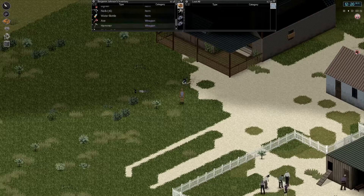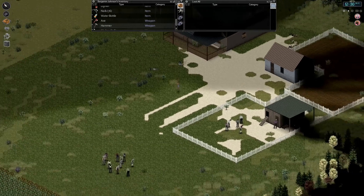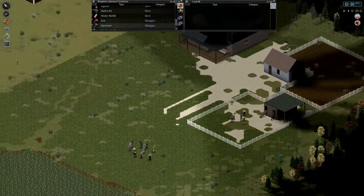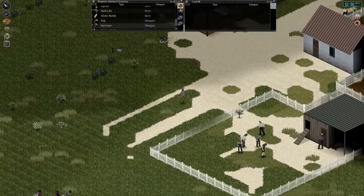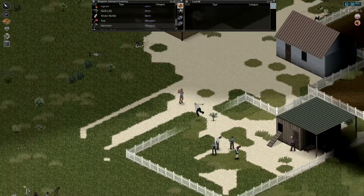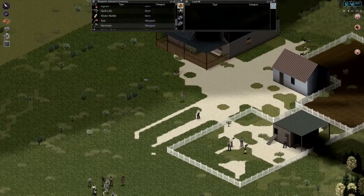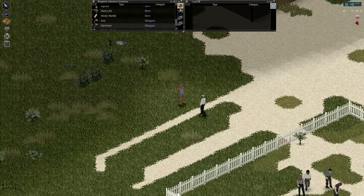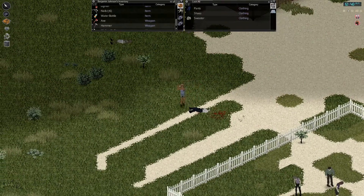Let's go ahead and equip a kitchen knife and start clearing out these two groups. I think it's just the two groups of zombies right now at the farm. We'll clear this out and then we'll probably board up, throw a few more boards on the windows of the farmhouse, and then head over to the warehouse.